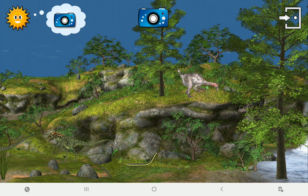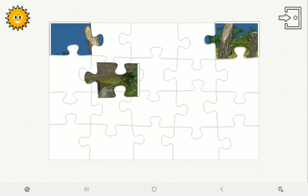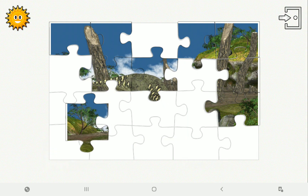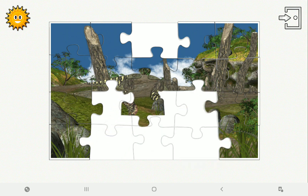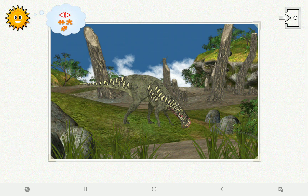If you want to make a jigsaw, start by taking a photo. Alpharhinus means high nose, because its mouth ends in a big bump that looks like a big nose. Shake the device if you want to make a jigsaw. Twenty pieces. The longer you shake it for, the more pieces.